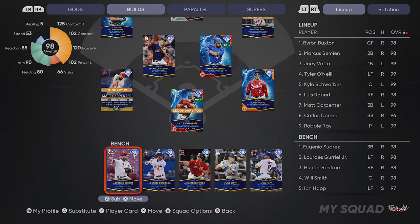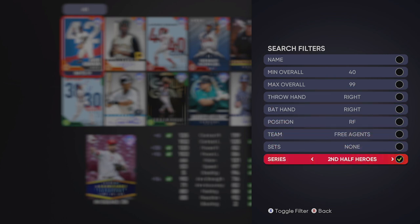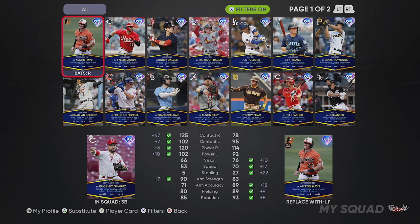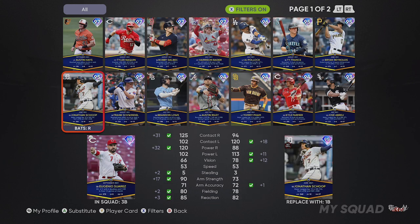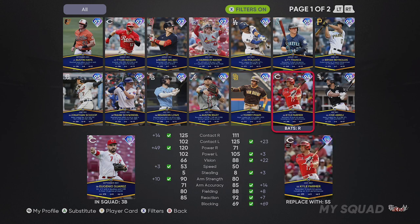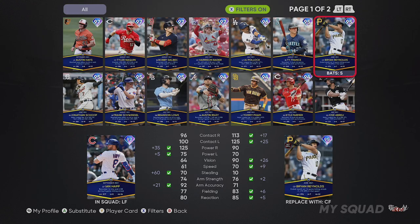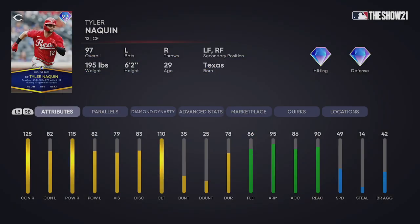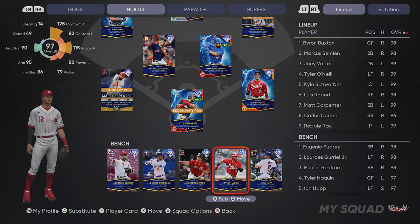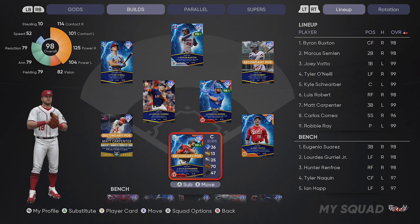When I was putting this bench together, I realized there is a significant lack of left-handed hitters in the player of the month programs over the last two months. If you sort it out, the amount of right-handed hitters — Austin Hayes, Bobby Dahlbeck, Harrison Bader, AJ Pollock, Ty France, Jonathan Scope, Frank Schwindel, Austin Riley, Tommy Pham, Kyle Farmer, Jose Abreu, Eugenio Suarez, Lourdes Gurriel Jr., Hunter Renfro, and Will Smith are all right-handed. Ian Happ and Brian Reynolds are switch hitters. Really the only two left-handed hitters above 93 overall are Brandon Lau and Tyler Naquin. Kyle Schwarber will not come out of the game — I'm working on that parallel five anyway.